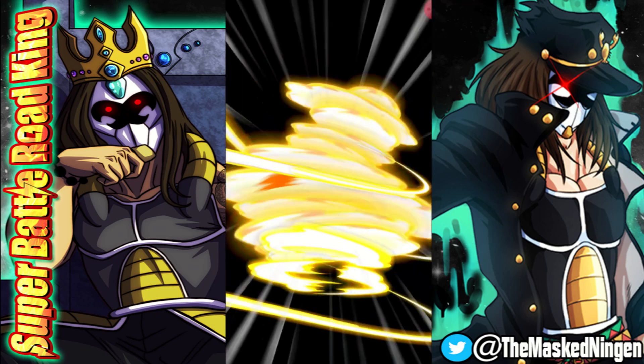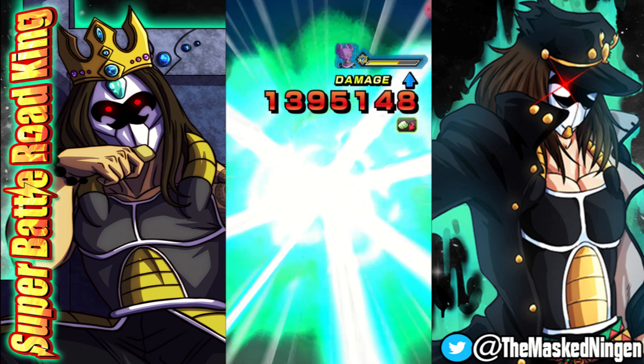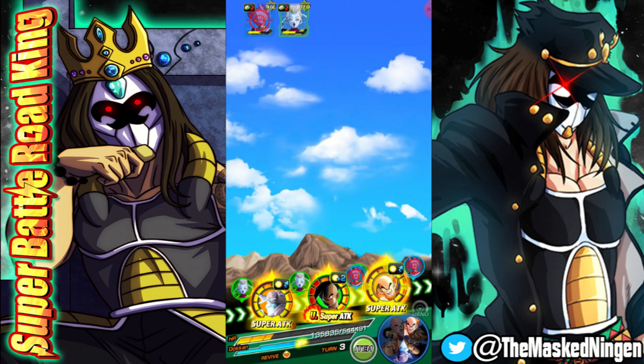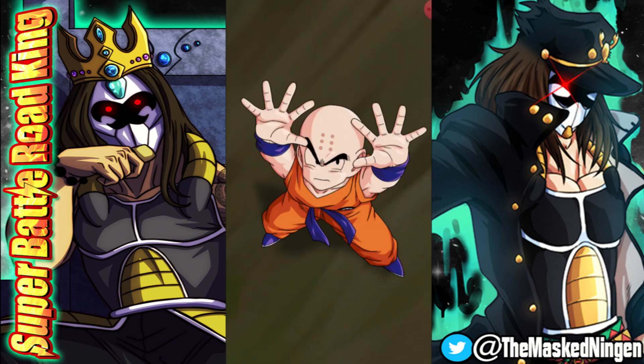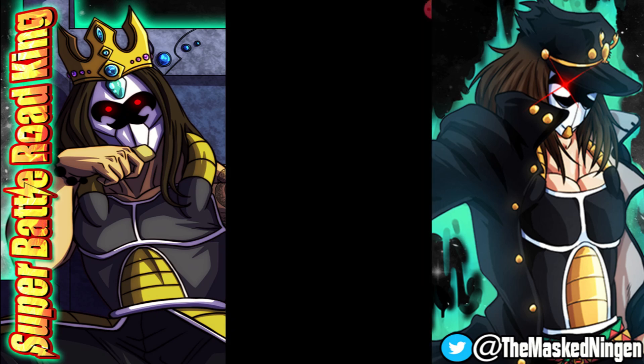We manage to get the stun on Whis. LR Oob comes in and greatly lowers Beerus' attack, for okay damage, and then we take double digits from him. If Krillin can get the stun on Beerus here, that would put us in a very good spot — and he is able to do so. Both of them are now stunned, so we basically get a free turn here. We're able to liberally dish out some attack lowering.